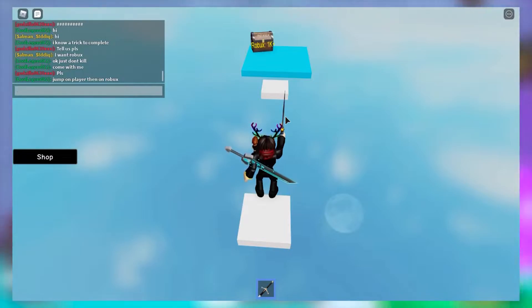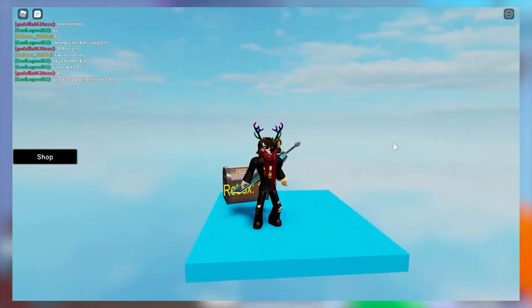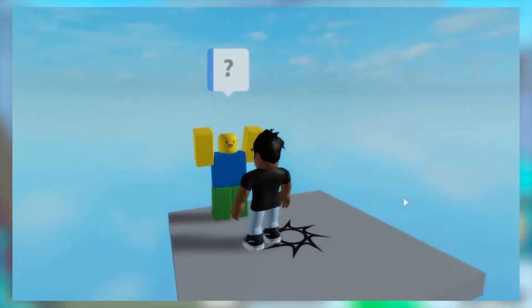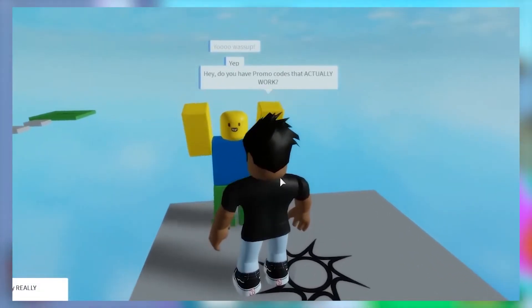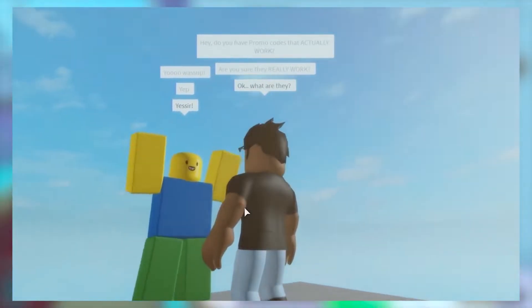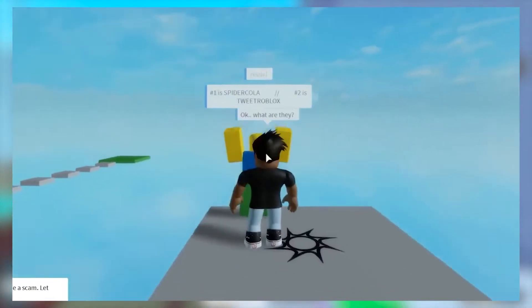This obby is called Secret Obby, and considering the number of people who have played this game, it's fair to say that this game seems legit. Once you enter the game, you are supposed to have your sword out. The game seems fairly simple and all you have to do is jump towards the chest. There is a guy who stands in between the jumps, and he would kill you if you don't kill him — so this is where you would need to use that sword. The last jump is the real deal and it's pretty hard, but if you are able to get to the chest, you will get a total of a thousand free Robux.